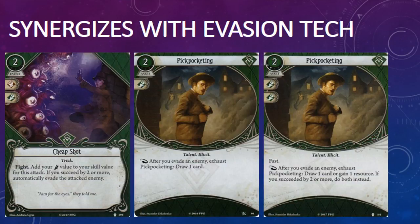Playing Cheap Shot could certainly come in handy in multiplayer if an investigator ends up pinned down by an enemy. Skids O'Toole could swoop in and deliver the Cheap Shot, damaging the enemy and evading it, giving the other investigator a chance to escape. If you're playing Cheap Shot in combination with the level 2 version of Pickpocketing, which is also in this set, you get a card and a resource as well as the damage, and I really like that type of synergy.